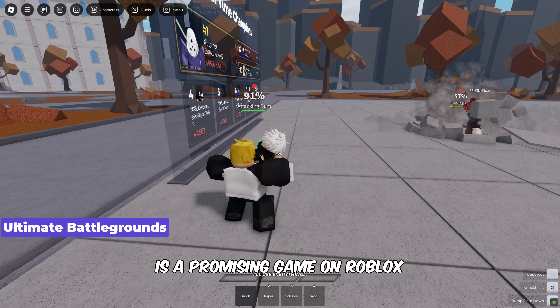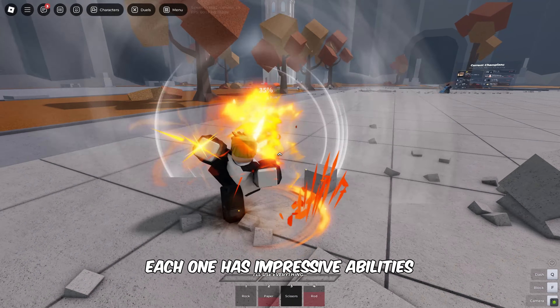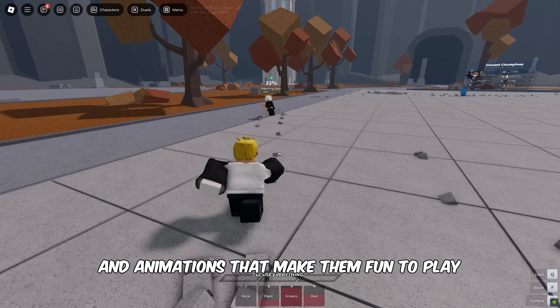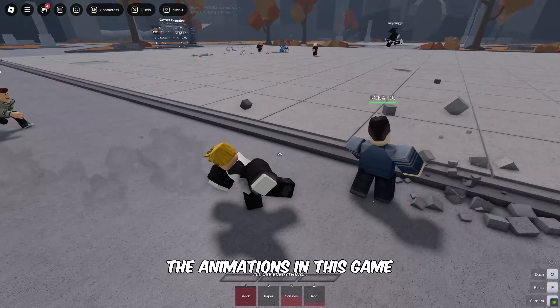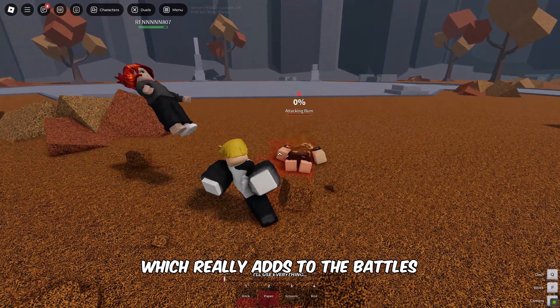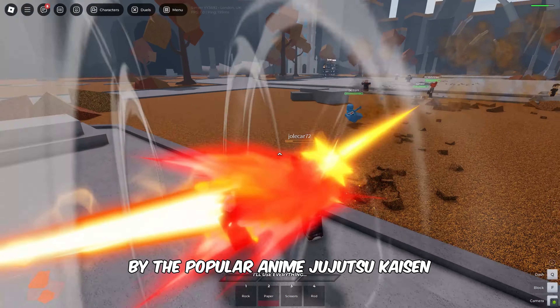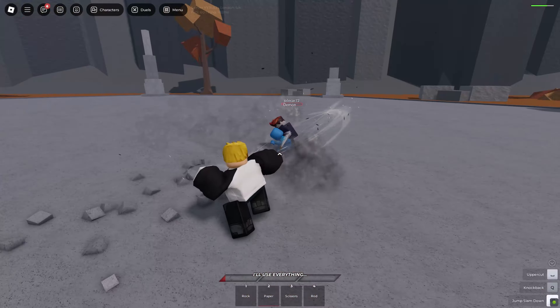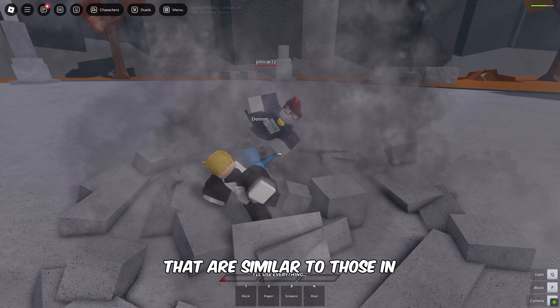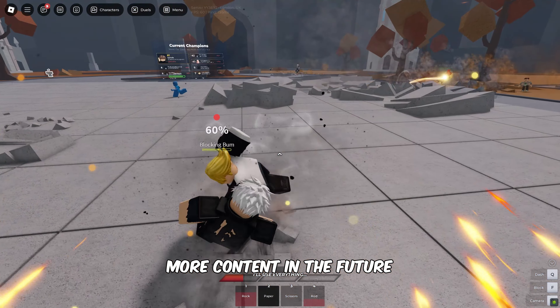Ultimate Battlegrounds is a promising game on Roblox. There are three playable characters, each with impressive abilities and animations that make them fun to play. The animations in this game are high quality — the fighting moves look great, which really adds to the battles. One character is inspired by the popular anime Jujutsu Kaisen, and has moves similar to those in the show, including a strong finishing move. The developers plan to add more content in the future.